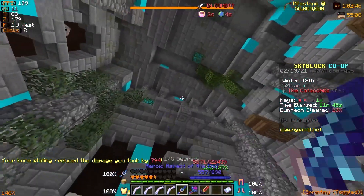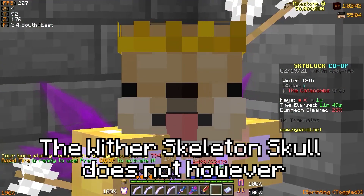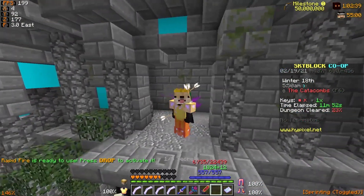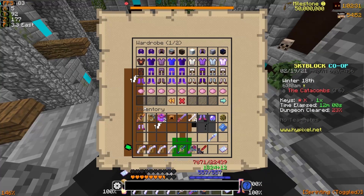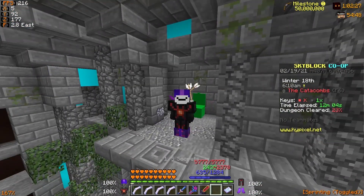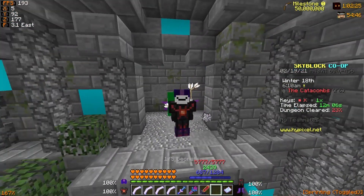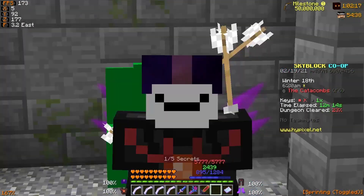Having defense is very important, as normal HP gets shredded completely without it. Dropping down once more with full HP to replicate the result — it did about seven hearts again. The Wither Skeleton Skull ability also fired, doing a lot of damage in Mastiff armor, since Mastiff has no defense. I'm going to swap back to my Necron armor, which has a lot more defense but significantly lower health. Hopefully this has explained how Skeleton Masters deal damage on Floor 6.